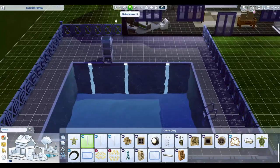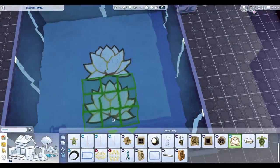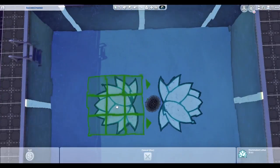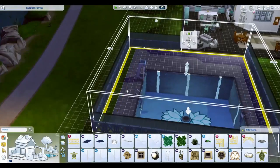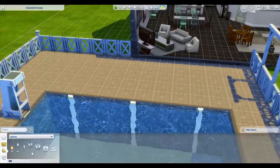They also wanted lots of outdoor activities, so this house has so much stuff outside — there's a pool, an area for kids to play, and a space for teens and adults. I love how all those pool lights look, it's so cool.